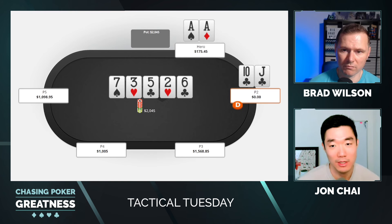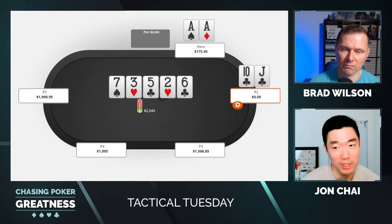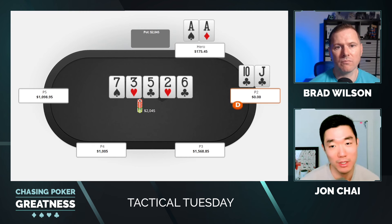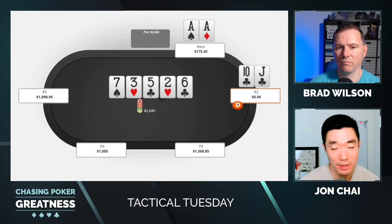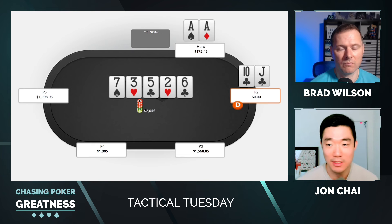Especially when you have super strong hands that don't need any type of protection and don't really care about equity getting checked through — like aces. Finding these checks is a big part of having a high win rate at six-max cash no-limit.